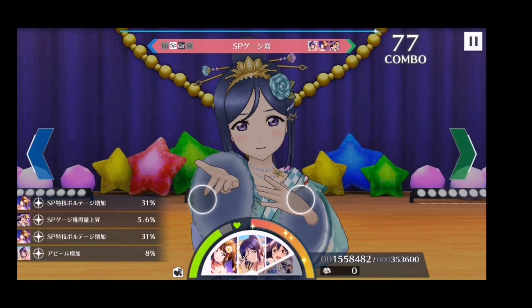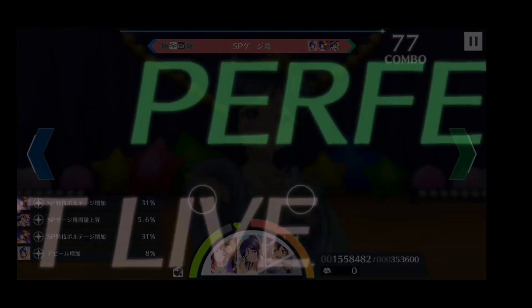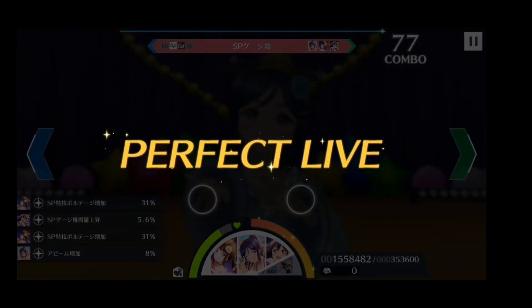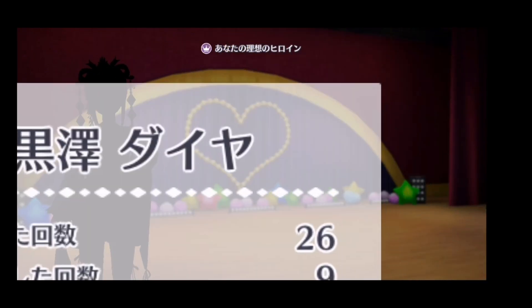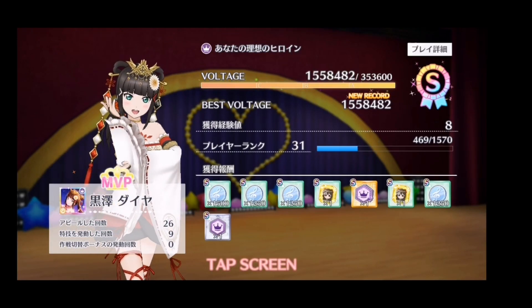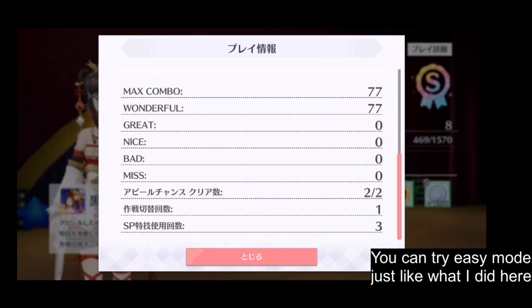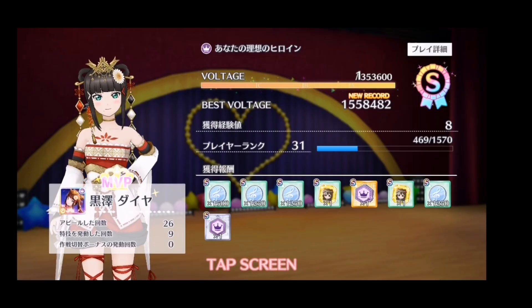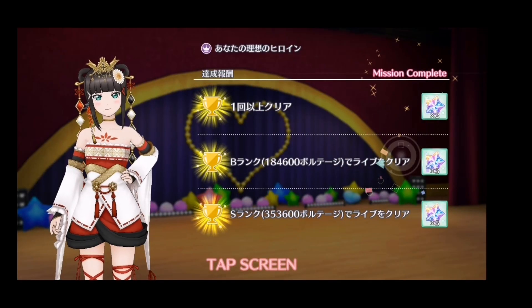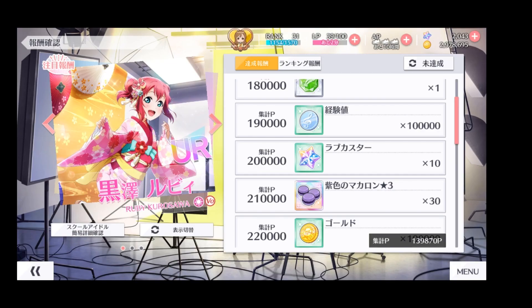The final goal is the hardest: it requires you to get a perfect life a number of times. Perfect life can only be achieved by getting all Wonderfuls in a song, so there is no shortcut since there is no perfect-lot feature in this game yet. However, the difficulty of the song doesn't matter, so you may try completing this on an easy song. On the bright side, at least this mission is not as brutal as it would be in School Idol Festival, which would have players pulling their hair out.